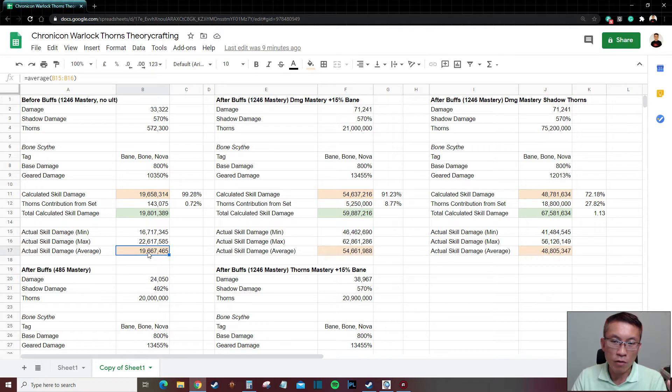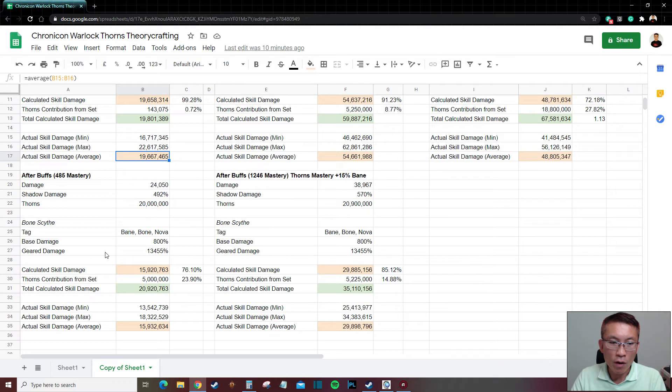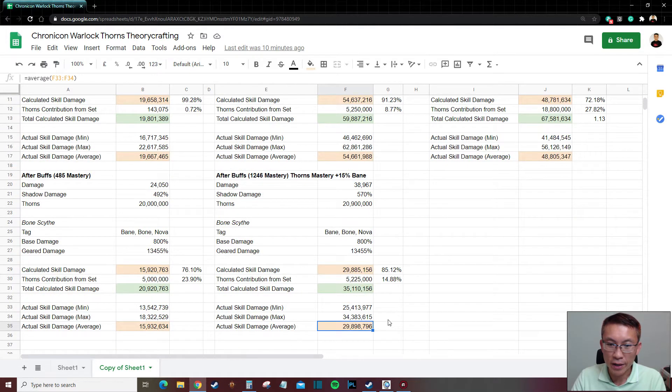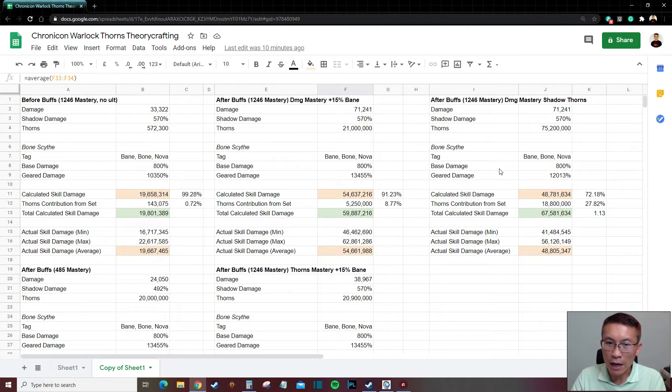Importantly, for theory crafting you need multiple scenarios to verify your formula. I tested one scenario before buffs with no ultimate, and another after buffs with the ultimate but with some mastery stripped away. The calculated number was 15.9 million versus 15.9 million in-game — very close, with minor rounding errors. Another scenario comparing mastery into damage versus mastery into thorns with the +15% bane damage node also came out very close at around 54 million. Once I see consistent matches across different configurations and mastery choices, I'm confident the formula is correct.